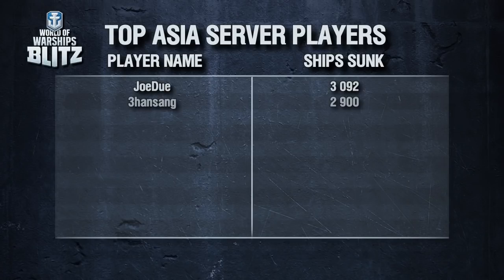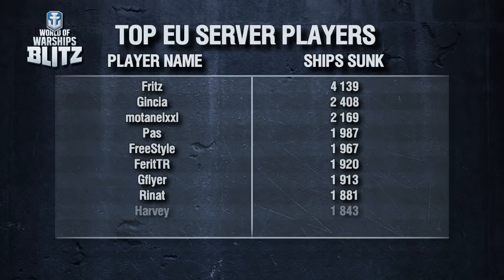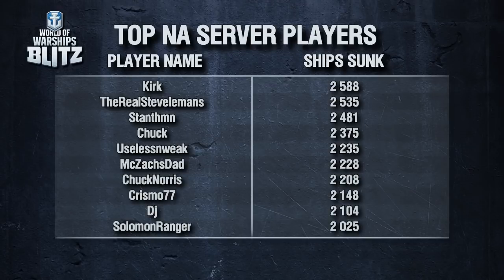Now, for what you've all been waiting for: Leaderboards! Starting with player leaderboards. In the Asia server, Joe Du claims first place with 3,092 ships sunk. They are also the only player to break the 3k mark in Asia — congratulations! In Europe, Fritz comes in first with an incredible 4,139 kills. That's a thousand more than last month, which is extra impressive considering February is the shortest month of the year. This also makes Fritz the global leader for February. North America's numbers are all very close to each other, but Kirk is the one who steals first place with 2,588 ships sunk.